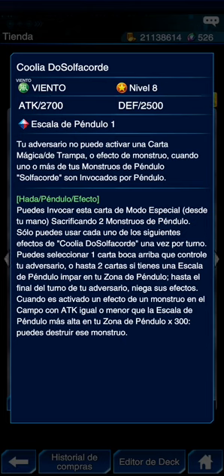Son una cosa curiosa. Escala de péndulo 1. Tu adversario no puede activar cartas de magia, trampa o efectos de monstruo cuando uno o más monstruos de péndulo Solfachord son invocados por péndulo — muy bueno para evitar un botón o algo. Puedes invocarla de modo especial sacrificando dos monstruos de péndulo. Solo puedes usar cada uno de los siguientes efectos de Culia Dulce Solfachorde una vez por turno.